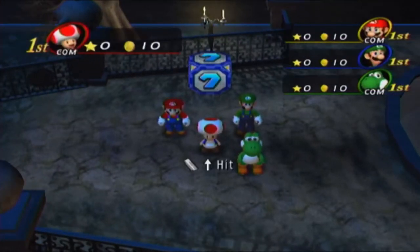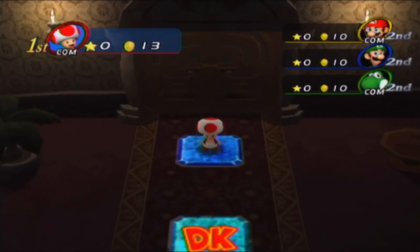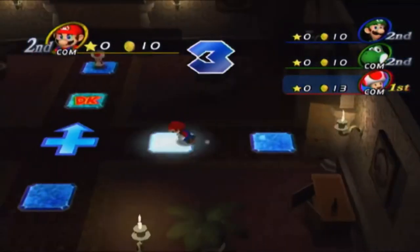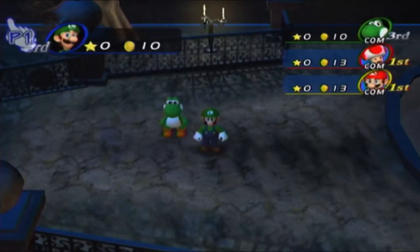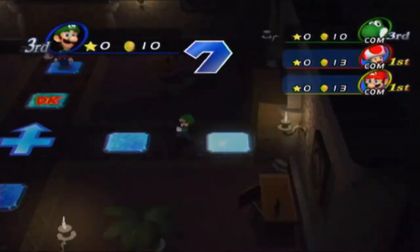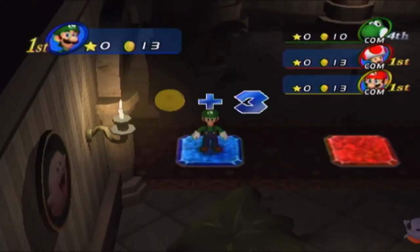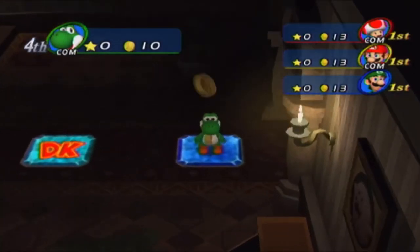Alright, let's do this. Toad's up first! So you never know what the correct path is — that's gonna be a problem. I got an 8. Let's try the left. Yoshi's up — Yoshi got a 9. Is this the correct room? We may never know!